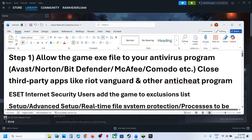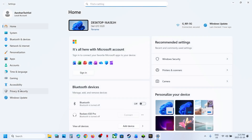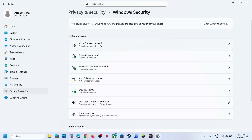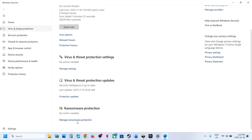The first step is to allow the game.exe file through your antivirus program. If you're using Windows Security, go to Privacy and Security in Windows Settings, then go to Windows Security, Virus and Threat Protection, scroll down to the bottom, and click on Manage Ransomware Protection.